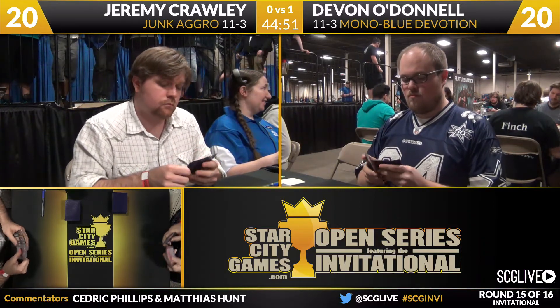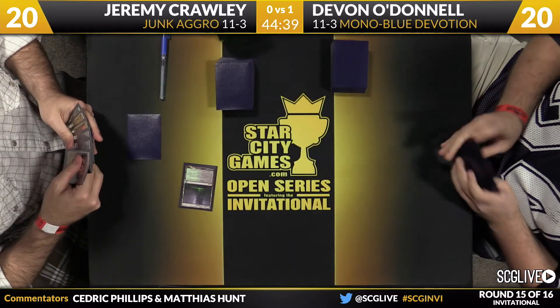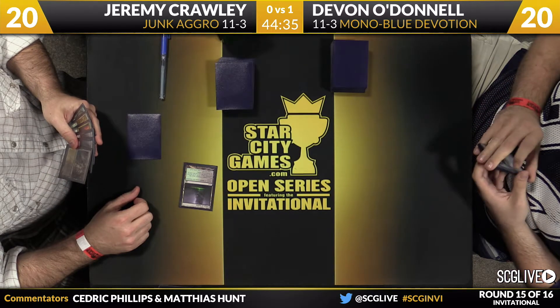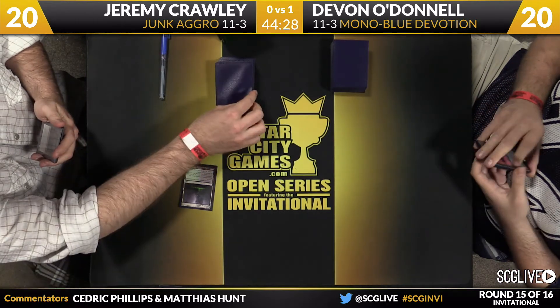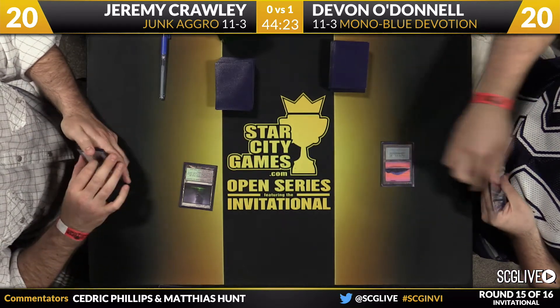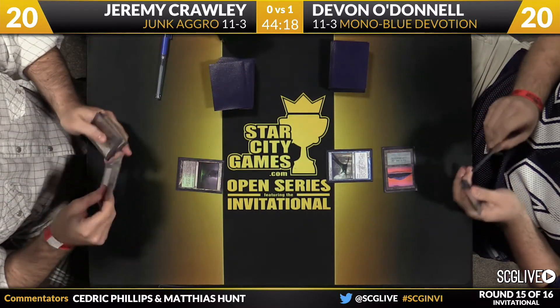We're underway for Game 2. Top eight of the Invitational very much on the line. Certainly for Devon, and probably for Jeremy as well — Jeremy coming into this round was in ninth place, so he's certainly live. A Temple of Malady is how Crawley starts. Top card stays on top, so O'Donnell will draw — he picked up a copy of Rapid Hybridization. He's going to start with a Cloudfin Raptor. Always big in this matchup to start on turn one with something, especially Cloudfin Raptor in a deck that doesn't have very many removal spells.